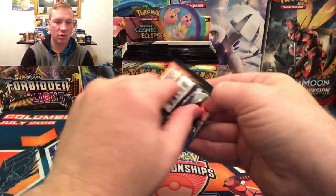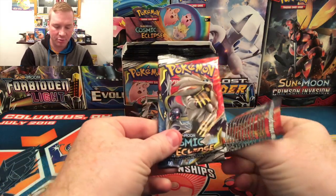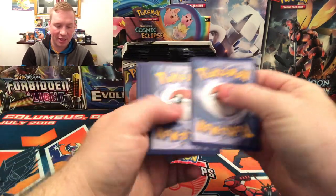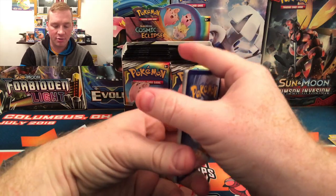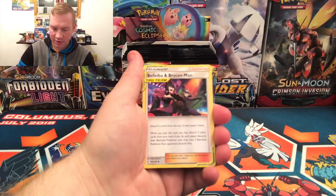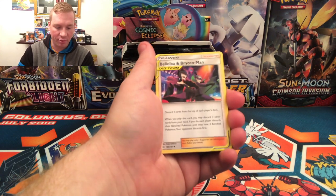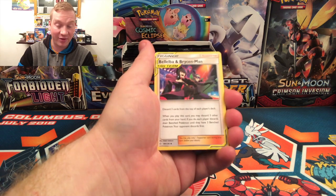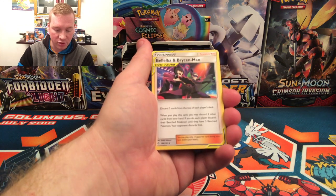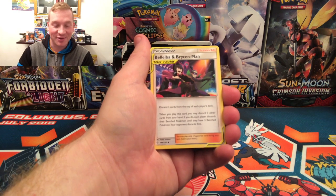Next pack. Got that Solgaleo Lunala cover art — that is just absolutely beautiful. That would not be a bad pull to get. I've tried really hard to not look at the set list for this. Nice — Tag team! Belelba and Bryson: discard three cards from the top of each player's deck. When you play this card, you may discard three other cards from your hand. If you do, each player discards their benched Pokemon until they only have three left. Opponent discards first. That is a crazy tactic.